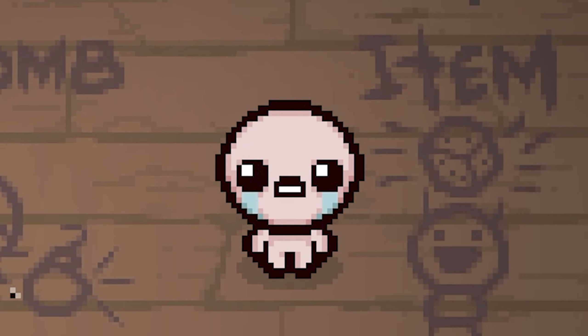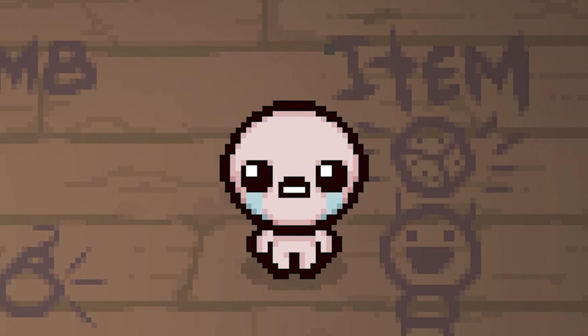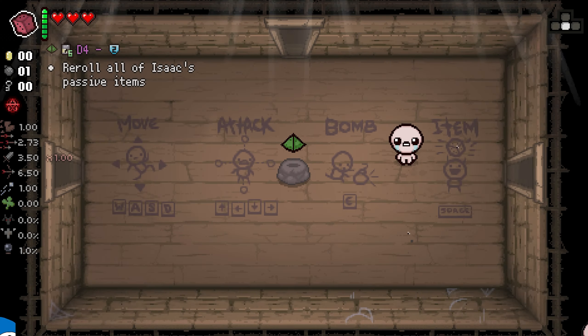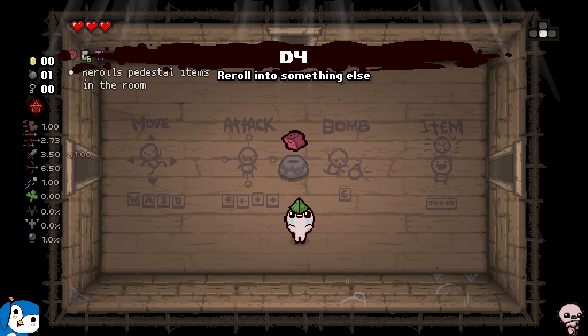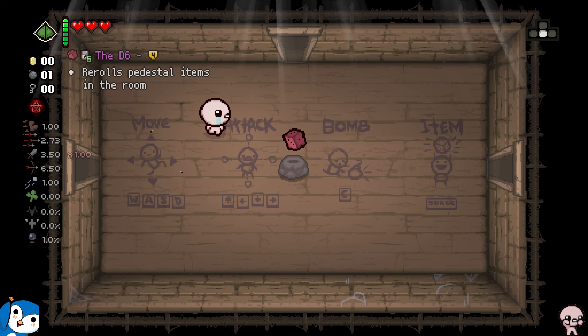Hey gamers, how's it going? Today we have something special — we're not dancing because we got the D4. This was suggested by one of you, basically insisting I should do a run with the D4, which is a crazy good active. And I'll tell you why — this is very exploitable. You can use a D4 glitch, which I'll explain throughout the video, to manipulate the game.